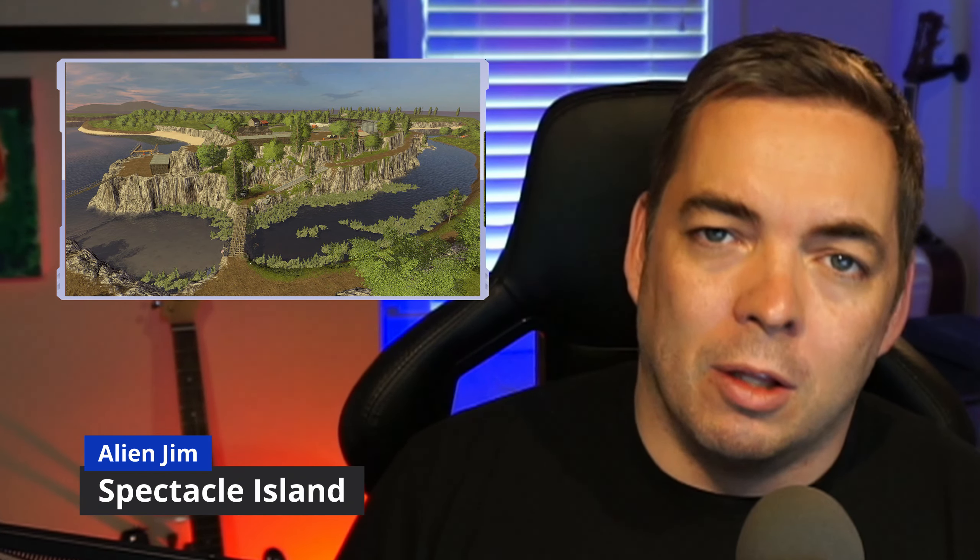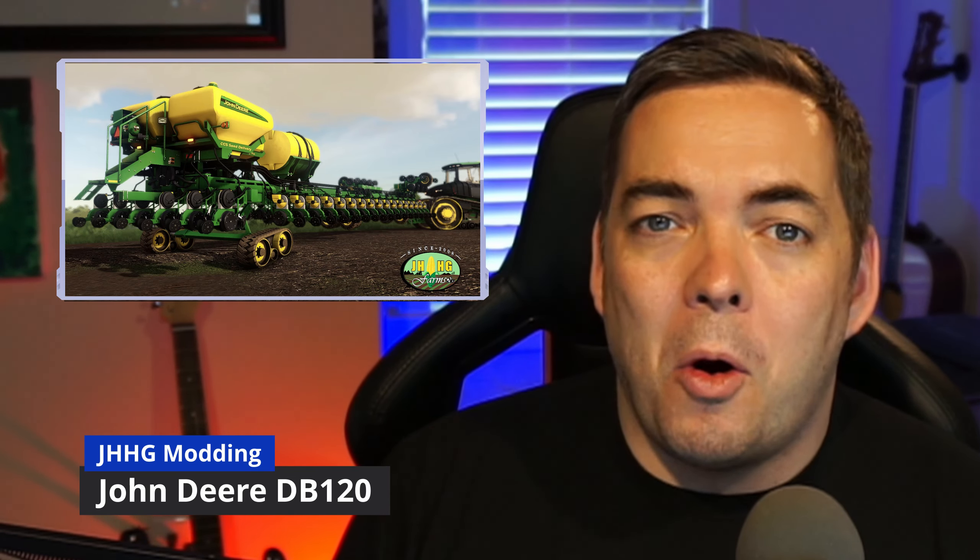Also released this week is Fredericksburg VA by Large H Mapping — a 1x map based on the river bottom grounds off the Rappahannock River, available on Mod Network. The mod hub also has an update for Rustic Acres by KAZ64, adding eight new crops: millet, coffee, sorghum, rice, mustard, rye, carrots, and onions, plus original animal pens, sheds, and a free water source.